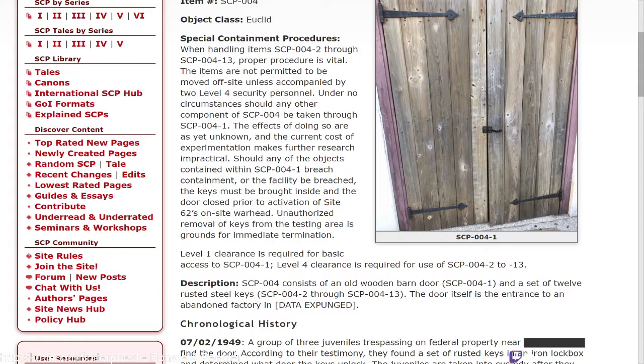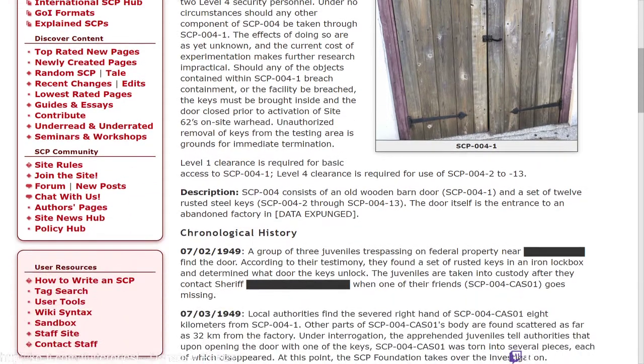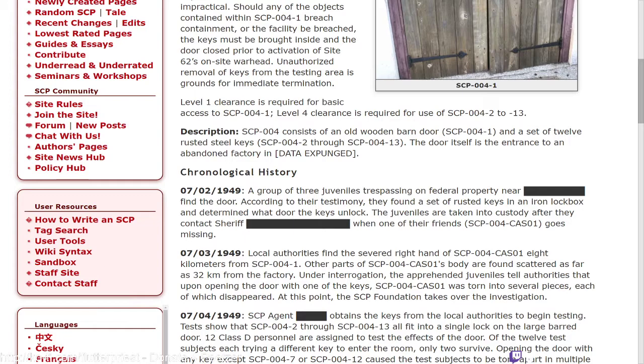The effects of doing so are yet unknown. The current cost of experimentation makes further research impractical. Should any of the objects contained within SCP-004-1 breach containment, or the facility be breached, keys must be brought inside the door and closed prior to activation of Site C2's on-site warhead. Unauthorized removal of keys from the testing area is grounds for immediate termination. Level one clearance is required for basic access to SCP-004-1; level four clearance is required for use of SCP-004-2 through 13.